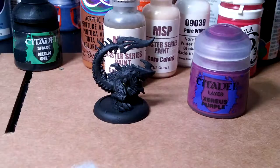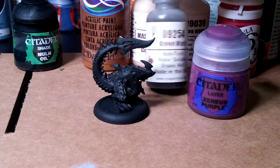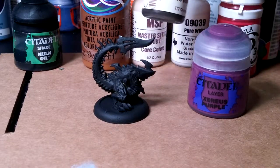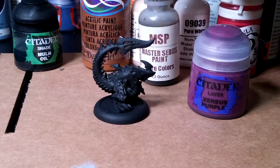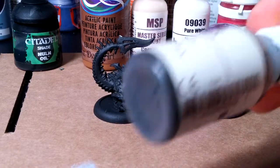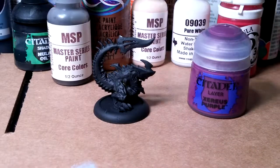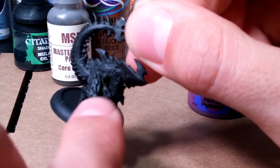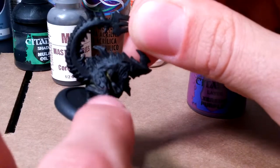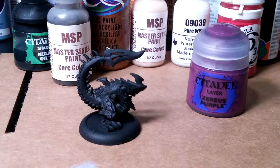The hard scaly parts on top are gonna go to brown with a highlight of flesh color. This is a brown wash from Reaper MSP. I've only used it a couple times. It looks like mud — not really brown, more like gray. But it does a pretty good job of setting you up for highlights, especially with stuff like this where he's got these little plates. That brown wash will go down between them and when you highlight the plates they'll show up with that much more definition.